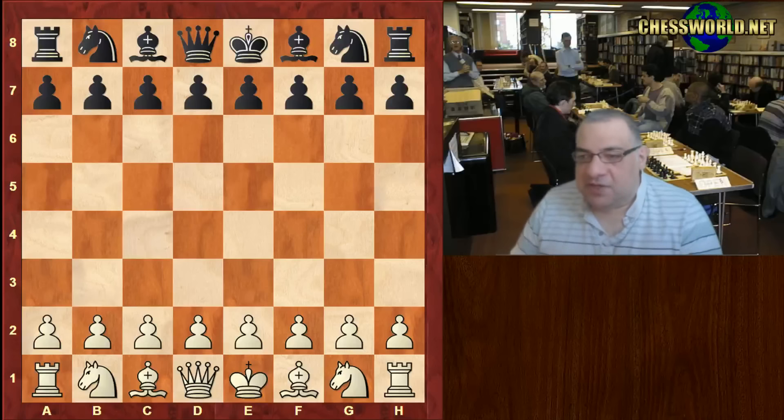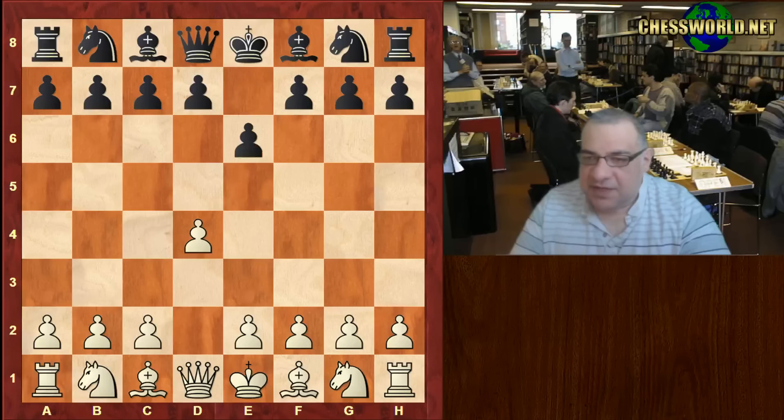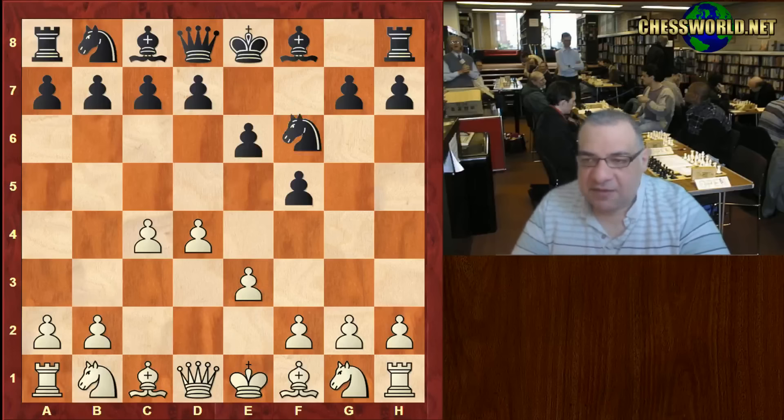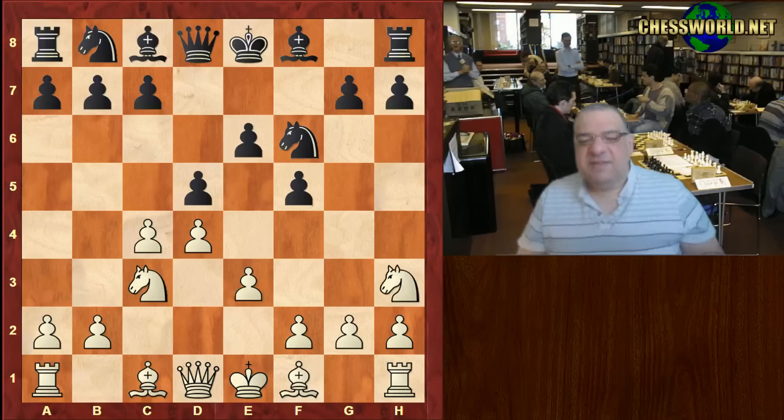This was Game 12, the decisive game. It's a very strange game. d4 from Bronstein, e6 inviting a French Defense, but that's ignored — c4 is played and we have a Dutch Defense. e3 is a little bit rare, but even rarer is coming up: after Knight c3, d5, we have a really strange move. Usually Bishop d3 is played here, but Knight h3 is strange-looking.